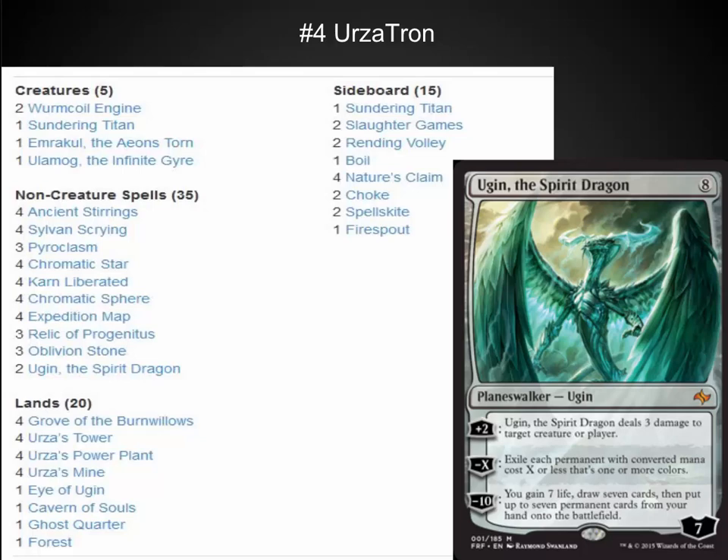The number four spot is the opposite end of the spectrum: Urzatron. Urzatron goes over the top with crazy big permanents — Ugin and Wurmcoil Engine are way up there, and Emrakul and Ulamog can even be hardcast in this deck. The deck is crazy fun to play; it's battlecruiser magic at its best. It has some weaknesses though, and if you're playing a more aggressive deck you need to learn how to deal with a Wurmcoil that's resolved, or write that off as a matchup. When building a gauntlet, you want to make sure you have both ends of the spectrum available.